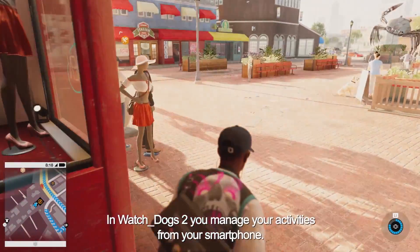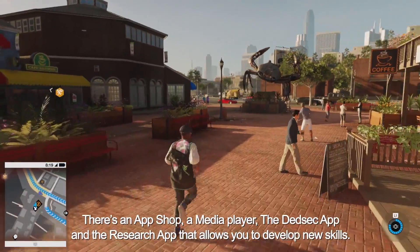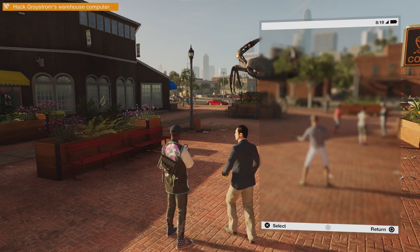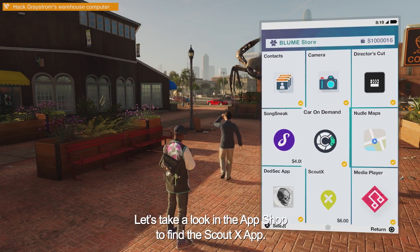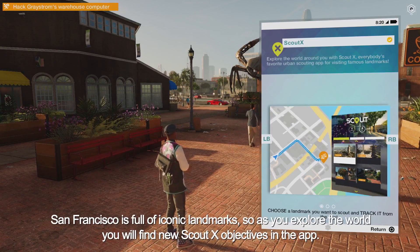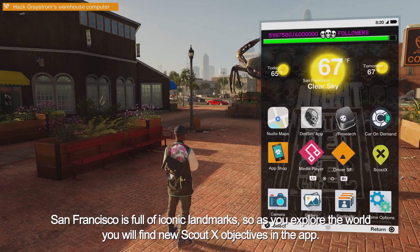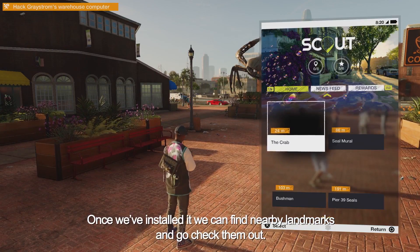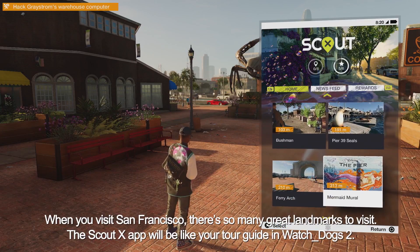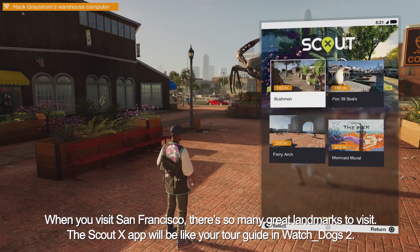In Watch Dogs 2, you manage your activities from your smartphone. There's an app shop, a media player, a DedSec app, and a research app that allows you to develop new skills. Let's take a look in the app shop to find the ScoutX app. San Francisco is full of iconic landmarks, so as you explore the world you'll find new ScoutX objectives in the app. Once installed, we can find nearby landmarks and go check them out. The ScoutX app will be like your tour guide in Watch Dogs 2.